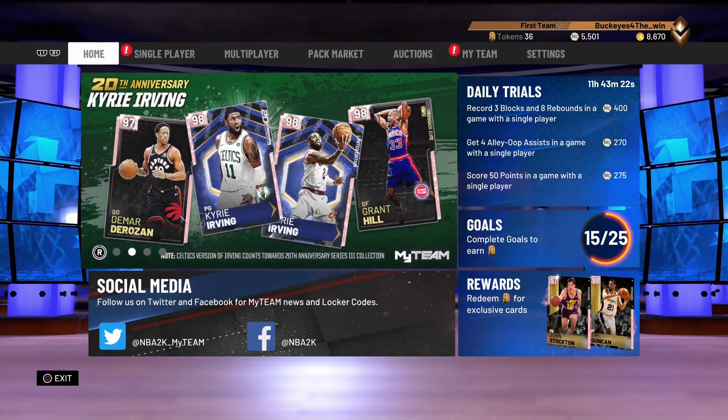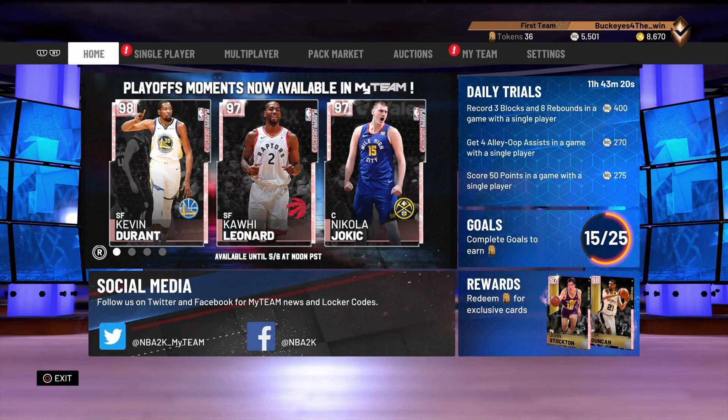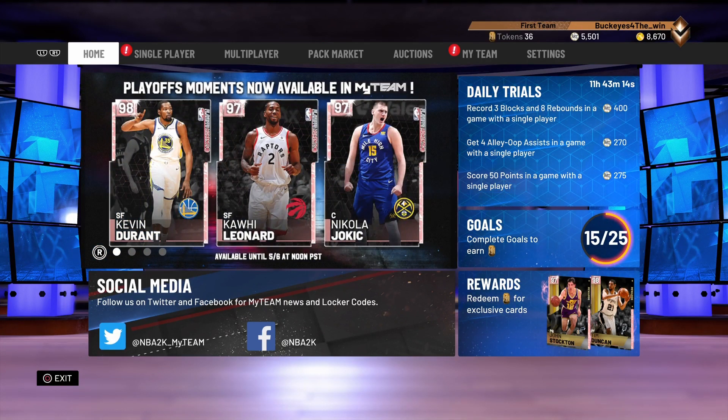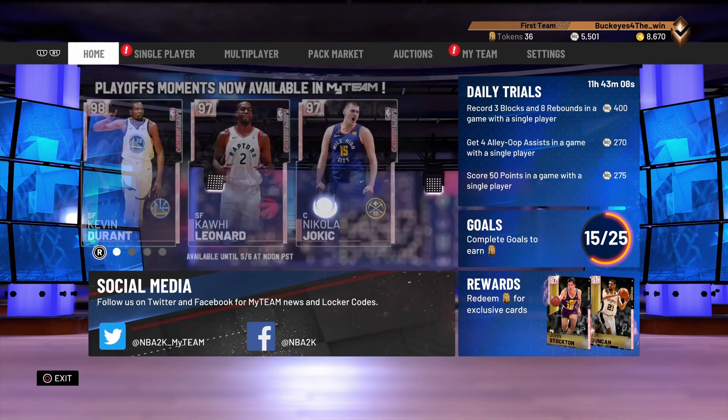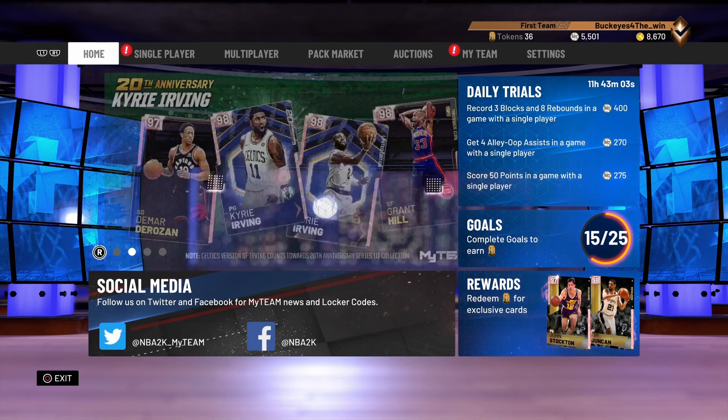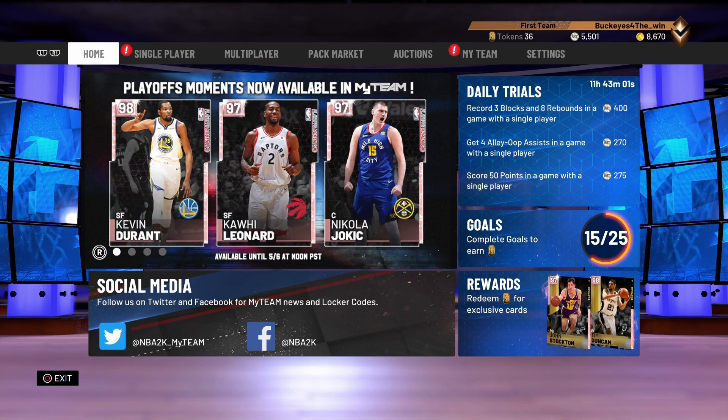They have recently dropped more Playoff Moments cards. They've dropped a 98 overall Pink Diamond KD for the performance he had the other night against the Clippers, where he dropped 38 or 39 in the first half and a total of like 46. You also got the Pink Diamond 97 overall Kawhi, and a Pink Diamond 97 overall Nikola Jokic.